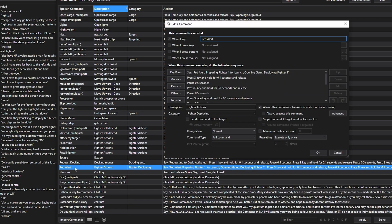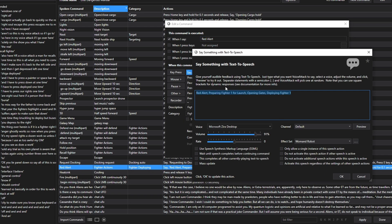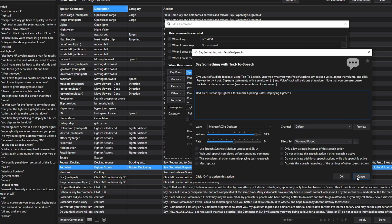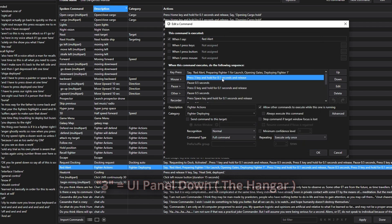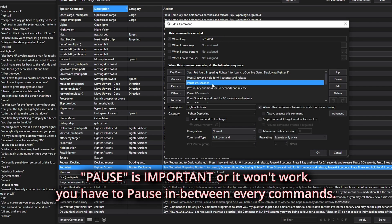Here's my Red Alert command. When I click it, the first action is a text-to-speech so when I say 'Red Alert,' she says: 'Red Alert, Preparing Fighter 1 for launch, Opening gates, Deploying Fighter 1.' That's optional but I like it — it's kind of cool. The first action is Press 3, because 3 is my keybind to open the panel where the fighter is. Then hold it for 0.1 seconds. Then pause for 0.5 seconds.